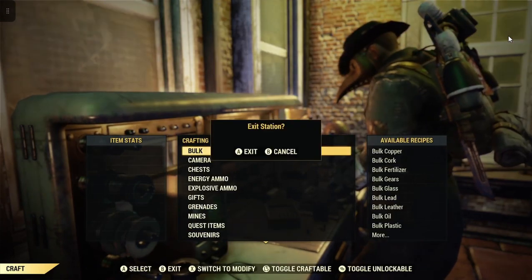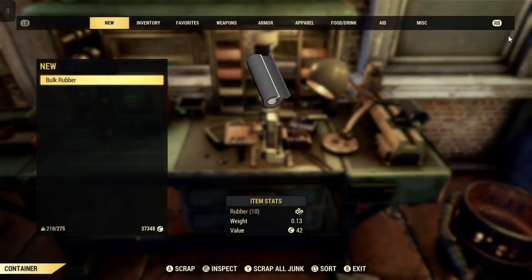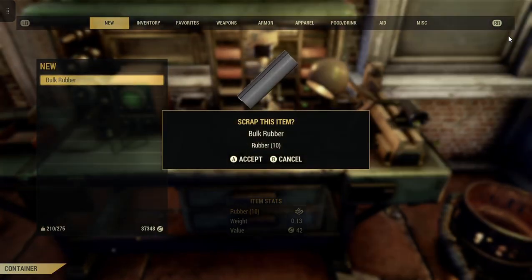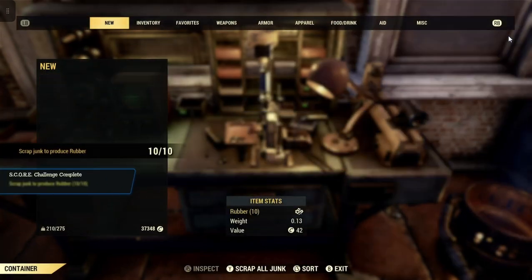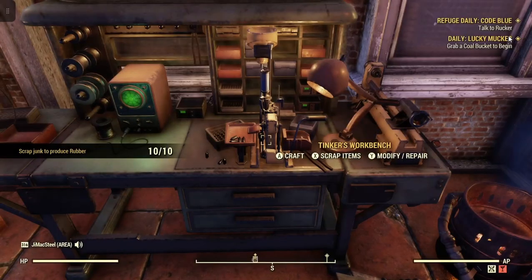Alright, now we'll back out. Now we'll go scrap — scrap that bulk rubber. Item stats: ten rubber. There we go, ten for ten. Scrap junk to produce rubber. Easy peasy.